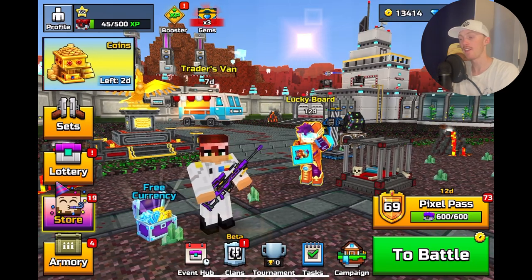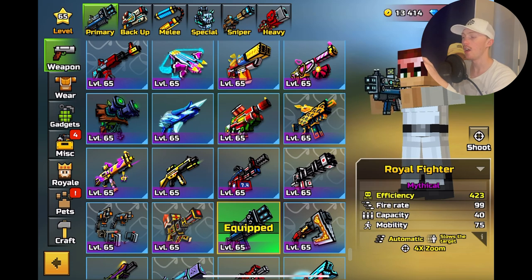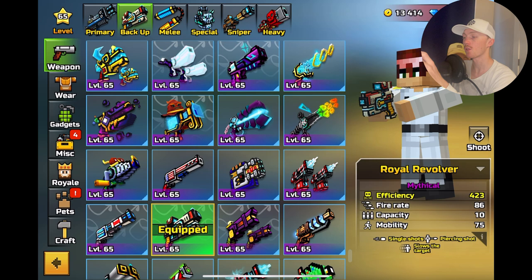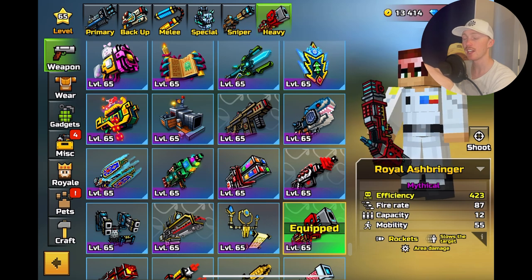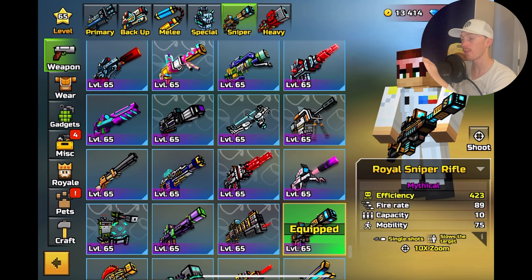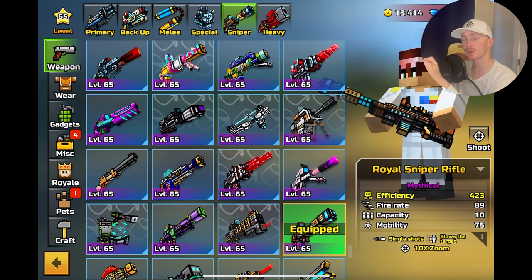Everyone, today we have a new Trader's Van and this set is the Royal Set, introduced with the Battle Royale update. We got the Royal Fighter, the Royal Revolver, Royal Sniper Rifle, and Royal Ashbringer. This Trader's Van is ridiculously overpriced — 800 gems for the Royal Sniper Rifle is absolutely crazy, especially when you can get all of these weapons for free with coupons.